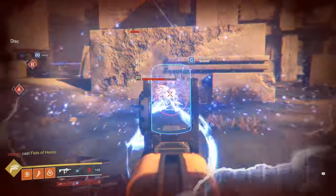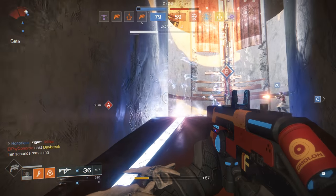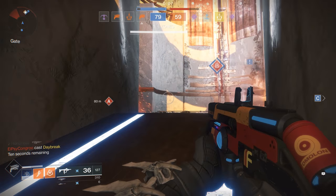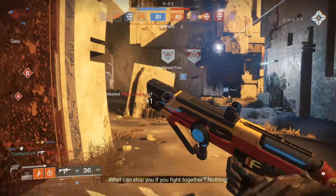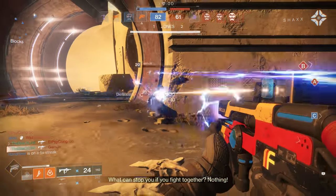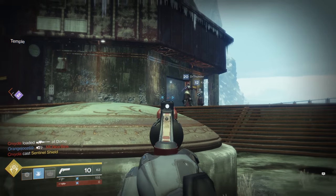Another thing to note is that since this is an energy submachine gun, it's really effective for burning down players who are in their super. Energy weapons do a bit more damage to players who are in their super than kinetic weapons do. So the Stochastic Variable provides a great way for shutting down some of those roaming supers before they reach you. Sorry, Arcstriders.